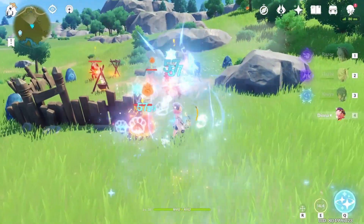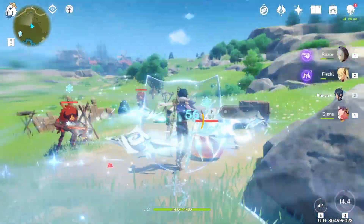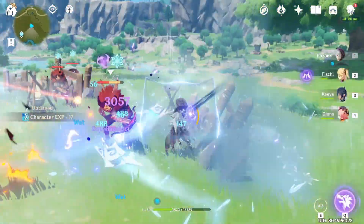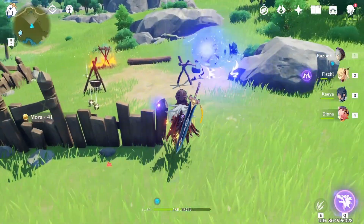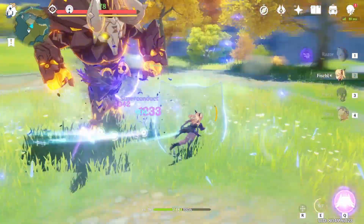Let's move on to the Razor team comps. In a Razor team comp, I want to emphasize that Kaeya is just a match made in heaven for Razor. Kaeya is good at energy building — he can get his ultimate fast. His ultimate is an aura that stays with Razor, which is important because Razor tends to be very mobile. Basically, Kaeya is mandatory for all Razor team comps.